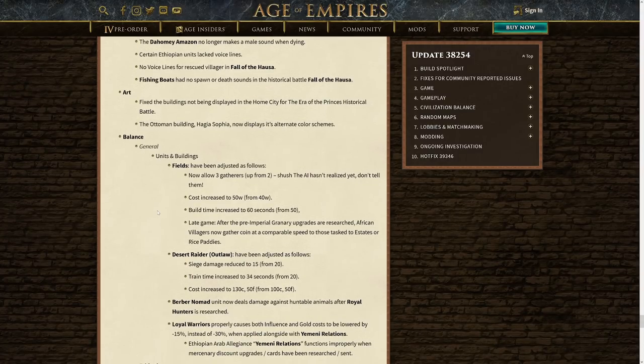The first thing we've got is a balance change to fields. Fields are the unique farm that both the Ethiopians as well as the Hausa are going to have access to. Previously before this update, there were two villagers that could be on that — so as an example, get 16 villagers, put down your granary, then put eight fields down all around it. 16 was the villager count you'd need. Now it's up to three. It's a pretty big buff because it means you're going to be able to take up a lot less space in your base. You're still going to be taking up more space than European civilizations, still going to be a lot more APM, but it's a great change. It really helps out those late game African civilizations.